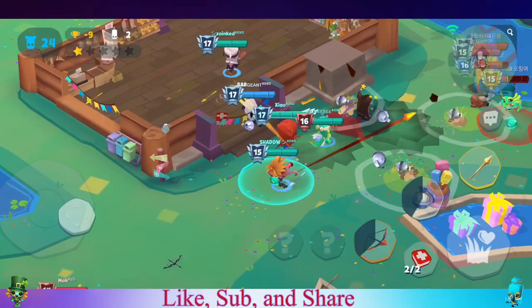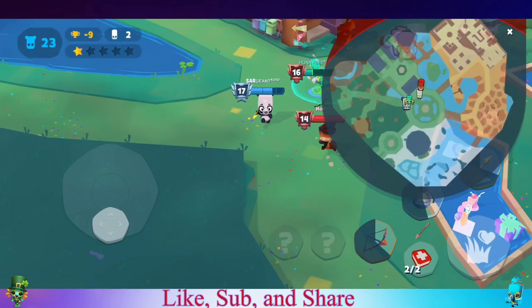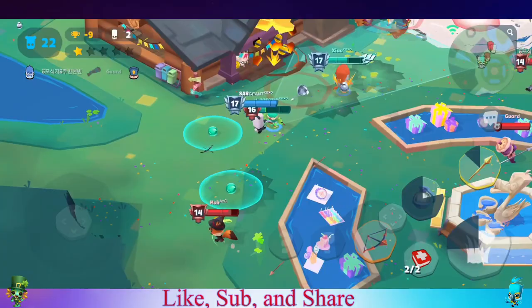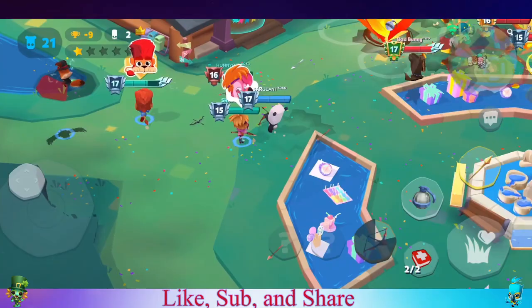We end up getting sandwiched — we didn't move fast enough. There's a team coming from the north and a team in the south, so we have to move fast and get out. Milo is down but Steve was able to get in and use the defib, so that worked out. We're trying to keep our distance and play it safe.